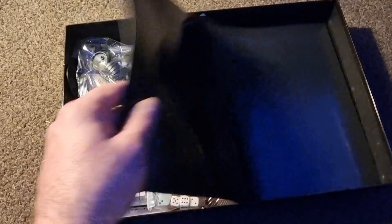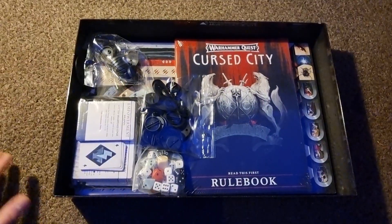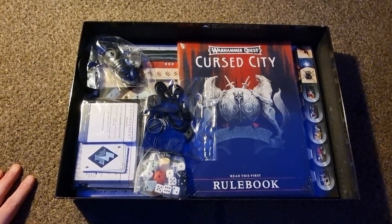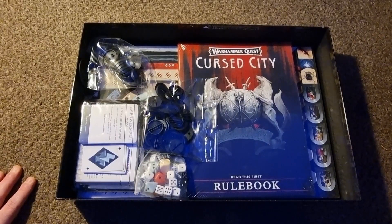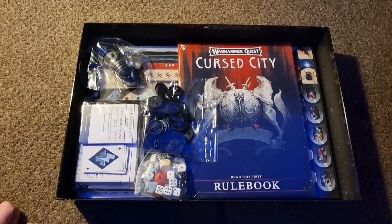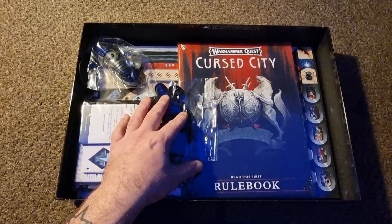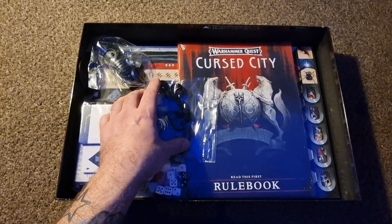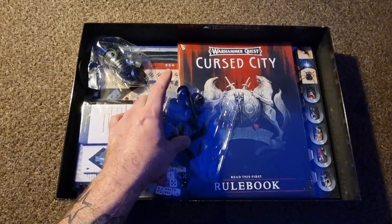From what I've read, this game looks a lot like Blackstone Fortress — you've got your heroes and it's almost like a dungeon crawler type game. My partner bought me the Horus Heresy box set recently, which had lots and lots of figures. This one has fewer, but that's not to say it's a bad set because 100 pounds, which is what this cost, isn't too bad considering you get 60 miniatures.